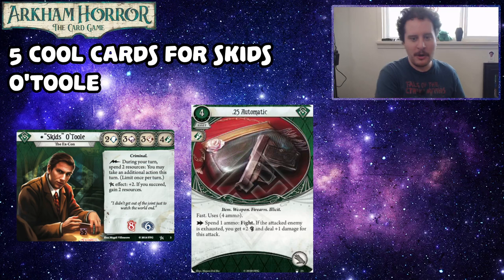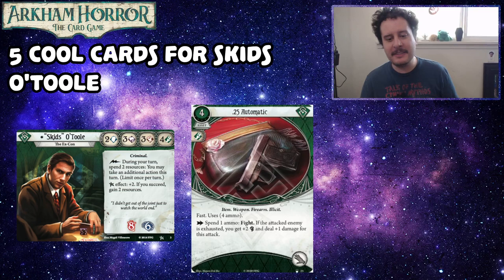Next up, we've got the .25 Automatic. This one is from the Innsmouth Conspiracy cycle. It's a four-cost asset that takes up a hand slot. It's fast, uses four ammo. As an action, spend one ammo to fight — if the attacked enemy is exhausted, you get plus two fists and deal plus one damage for this attack. There's also an upgraded version where, after you evade an enemy, you get to fire it for free.